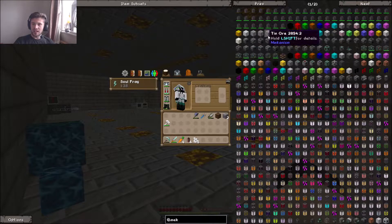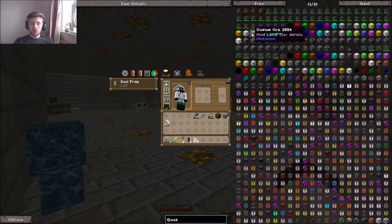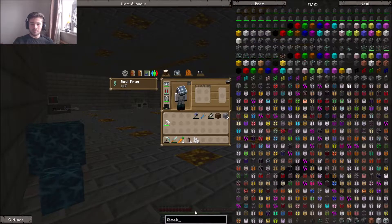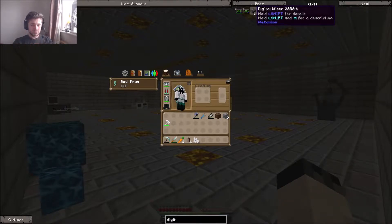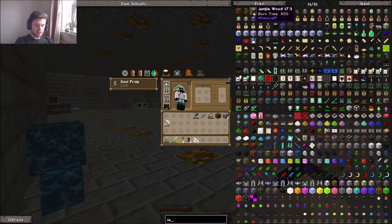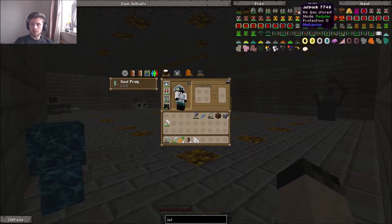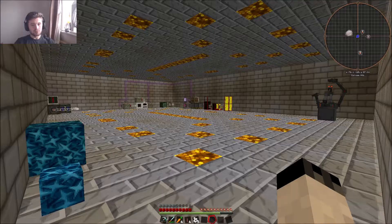Now this does pose a bit of an issue. Because we've got most of our chunks already loaded, an ore that is in Mekanism which we don't have is Osmium. I've got a way of getting it, so that's what we're going to be doing this episode — setting up a little way to get Osmium. It means we can use things like the Digital Miner, which is an absolutely awesome piece of mining equipment, and we can get the Mekanism Jetpack, which is also an awesome jetpack and not really that expensive either. Just got to get some Osmium and that's it really.